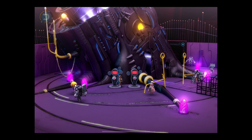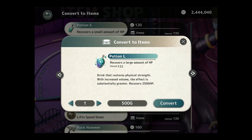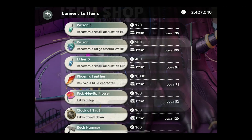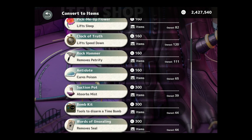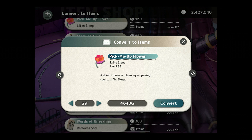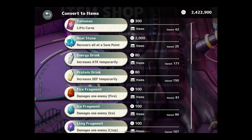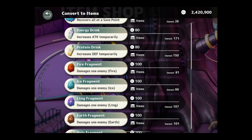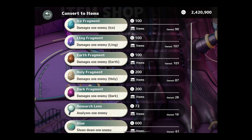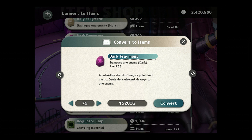Let's just make sure Ez has enough items, since we often use him to buff everybody else. Let's get a bunch more of these. I think we're pretty good, although I should probably buy more of these dark fragments.